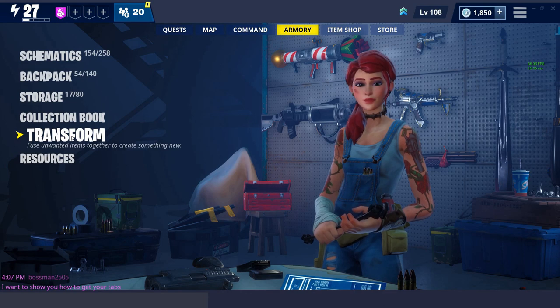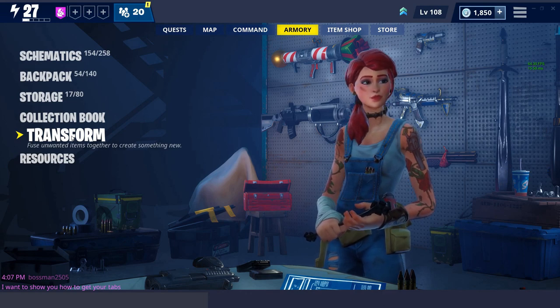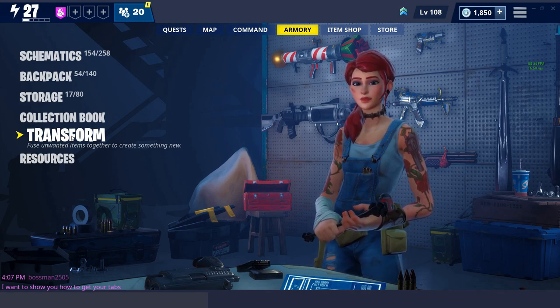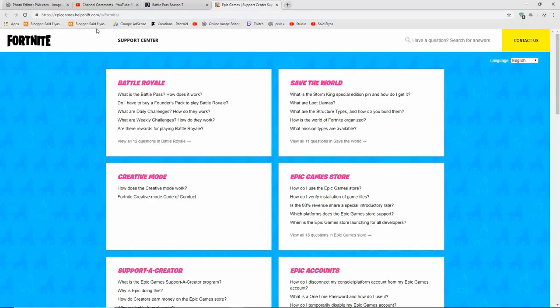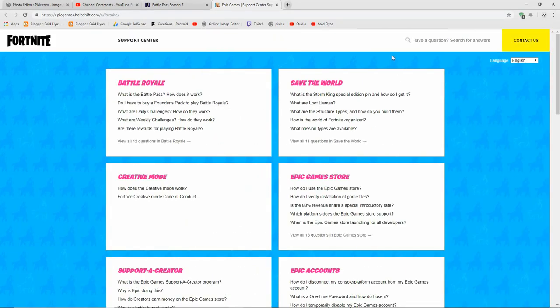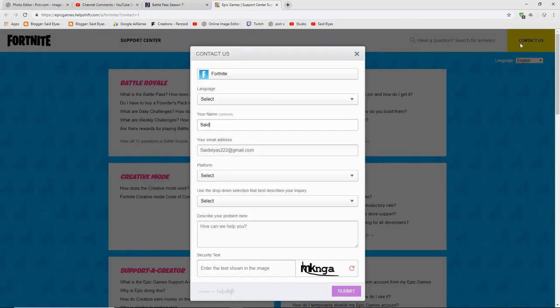Let me tell you guys how I got it — it didn't happen in the update. The thing is, I emailed Epic Games. You can see the link in the description; you have to go to that website. It's basically Fortnite's website, and the link I put in the description is going to take you to that page.